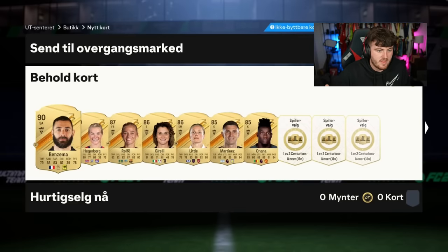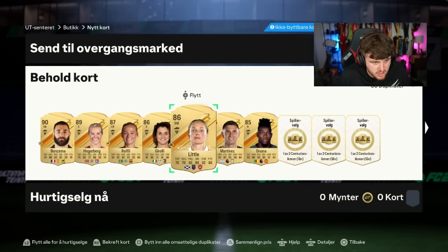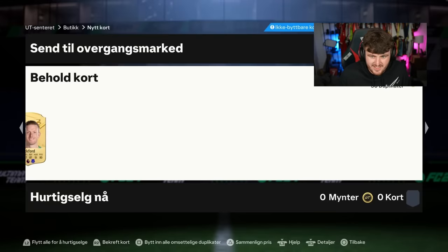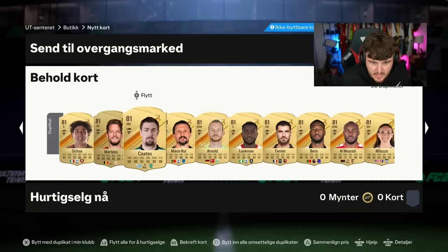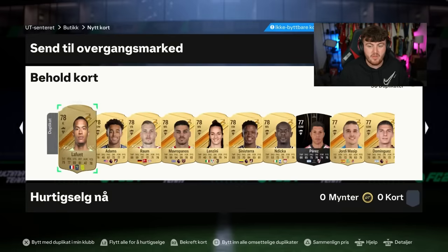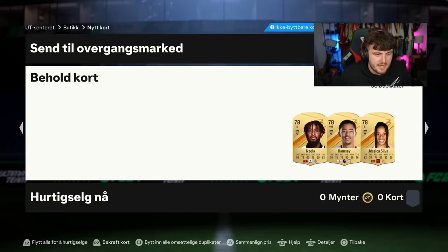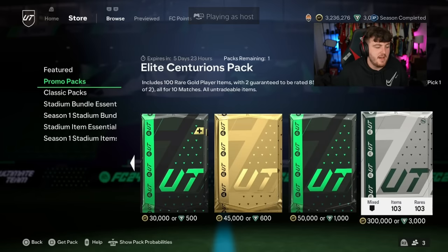In previous years, promo icons would just show up at the back and they wouldn't even show up as walkouts. Five walkouts off the rift, one being Rolfo as well — that's a lot better, EA. Better start. No icon at the back of the pack. Not bad though — five walkouts. It's not great for 3,000 FIFA points or 300K, but at least you got more than just a Musiala. Come on, EA, please.